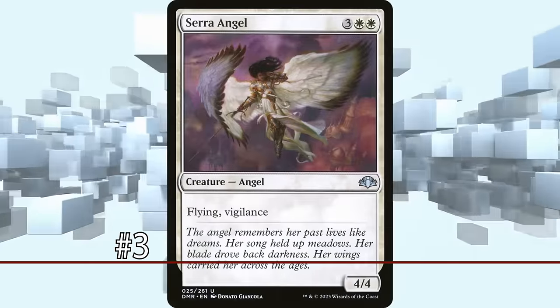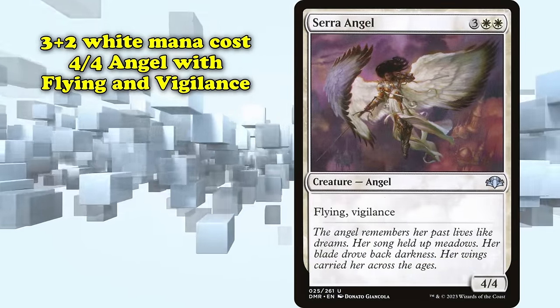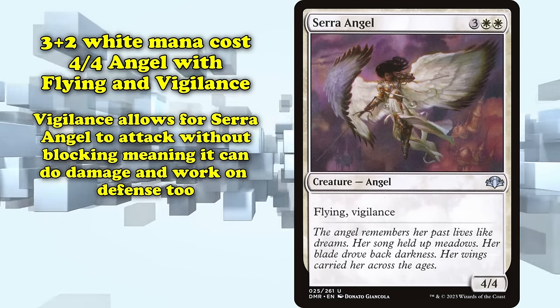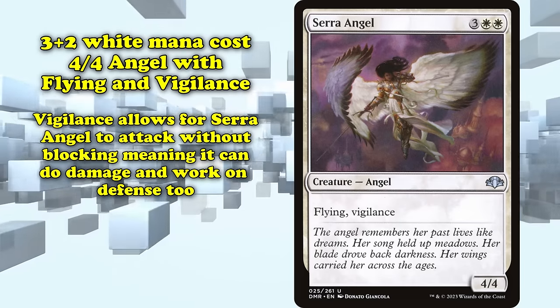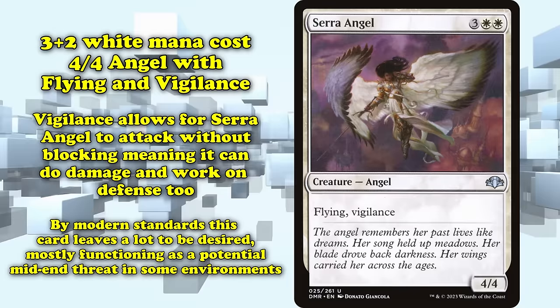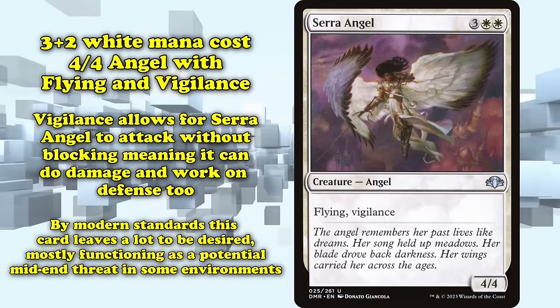And at number 3 we have Serra Angel. This creature costs 3 generic and 2 white mana for an angel with 4 power and toughness, as well as the keywords flying and vigilance. Vigilance allows Serra Angel to attack without tapping, meaning it can get in to apply damage while still working on defense. Serra Angel, by contemporary standards, leaves a lot to be desired, mainly functioning as a potential mid-end threat in limited environments, but not much else.